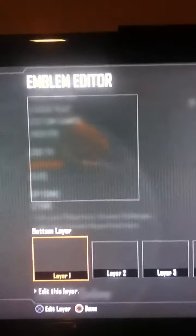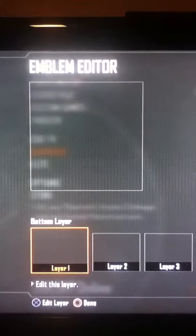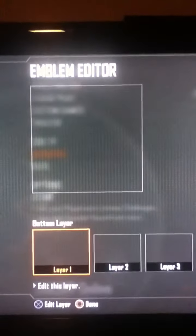Hey, what's up? It's me again. Right now I'm going to show you how to make a Psycho Clown Emblem on Black Ops 2. This actually is one of the two emblems I am going to make videos for that I did not originally create. The other one is Stewie from Family Guy.